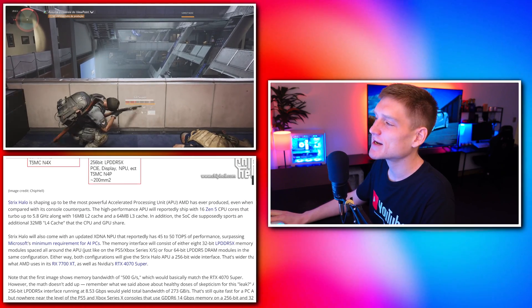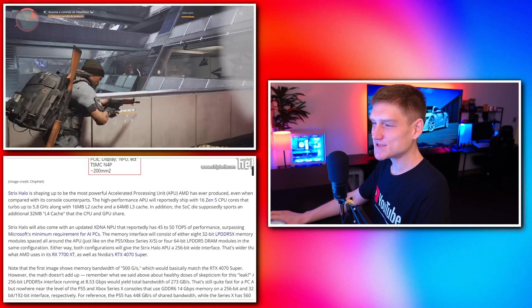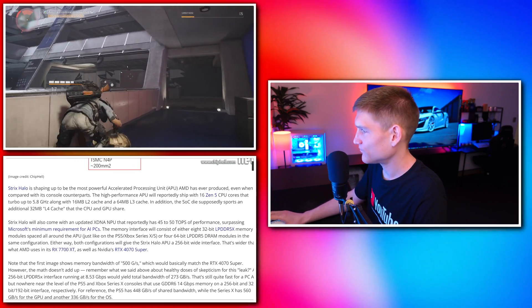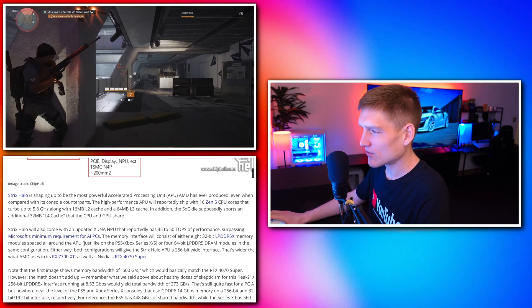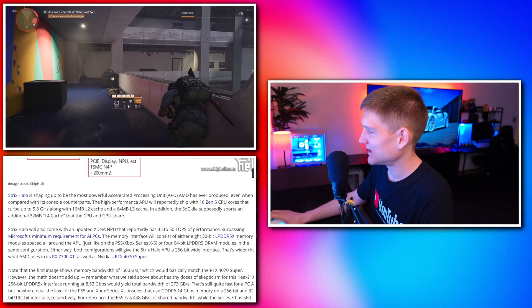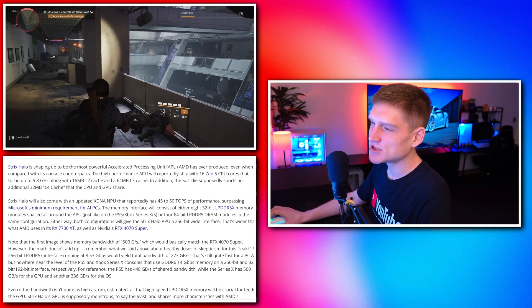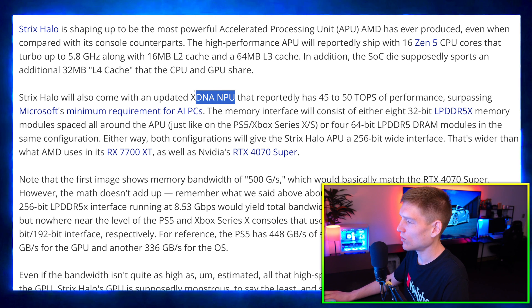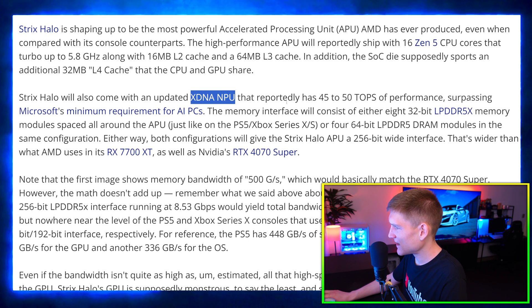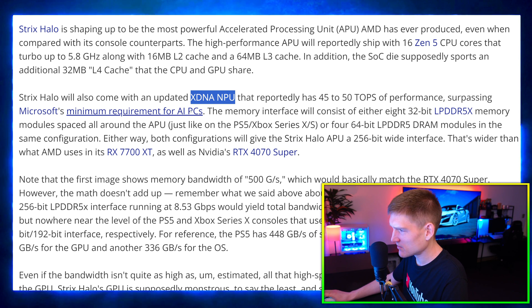This is going to be really cool for building little retro emulation stations and mini computers. Strix Halo will reportedly ship with 16 Zen 5 CPU cores that turbo up to 5.8 GHz, along with 16 MB of L2 cache and 64 MB of L3 cache. The SoC die supposedly sports an additional 32 MB of L4 cache shared between the CPU and GPU. It also comes with an updated XDNA NPU that reportedly achieves 45 to 50 TOPS of performance, surpassing Microsoft's minimum Copilot+ PC requirement.